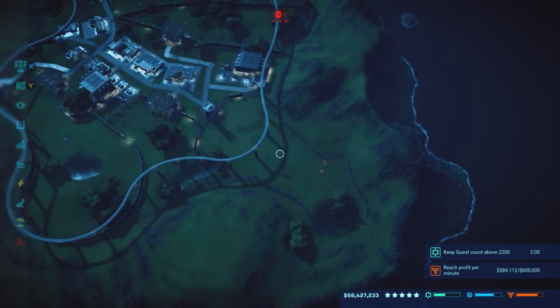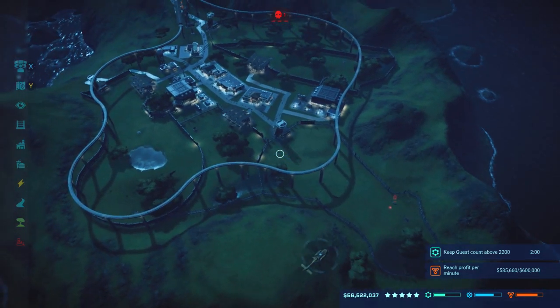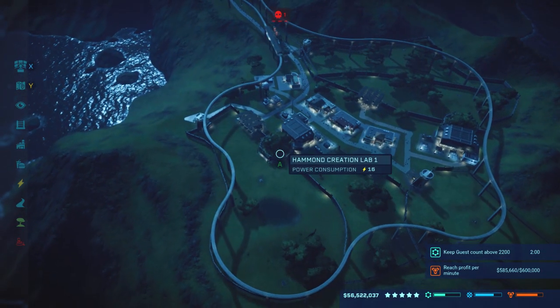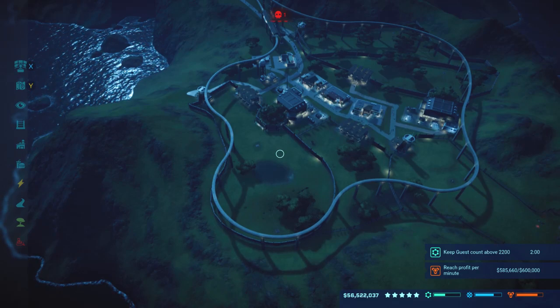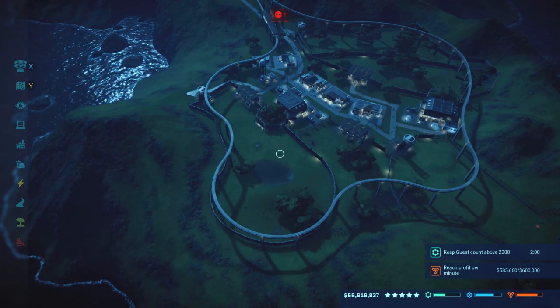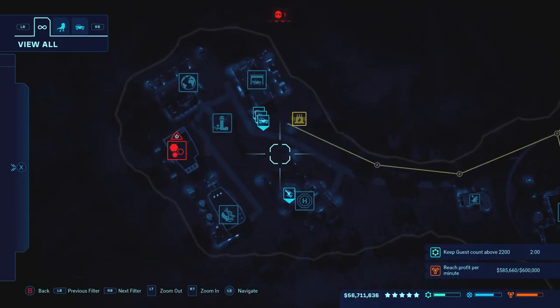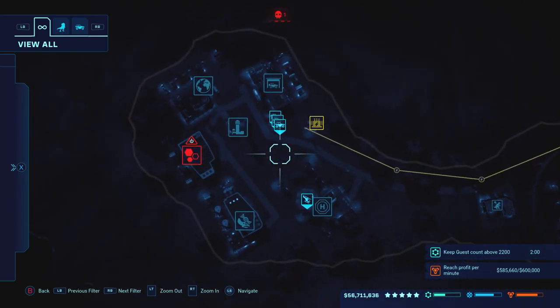The biggest tip I can give in the very beginning is patience. You start off with a lot of money, and if you go into the green by building that large carnivore, you can get a high rating on it right away. As soon as you get to the island, you're also going to have to start producing all the basic park needs at the same time, and operations aren't cheap by any means.